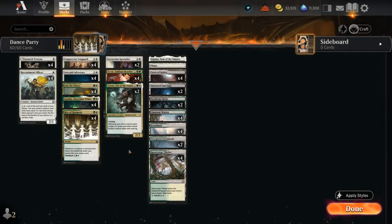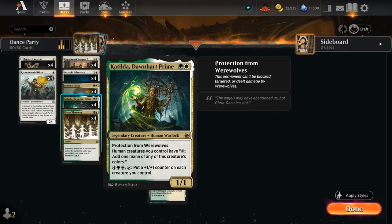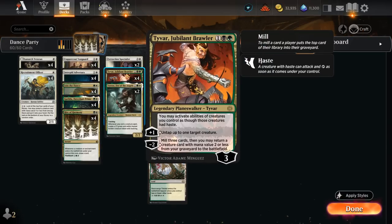Hello and welcome to another standard game video. Today we're going to try to escape the monotony of the current meta game by trying out some pretty unique cards. Of course that means it's not going to be the most competitive deck out there, but hopefully it's still going to be a lot of fun. The cards we're trying to combine here are Katilda alongside Tyvar and Rite of Harmony.